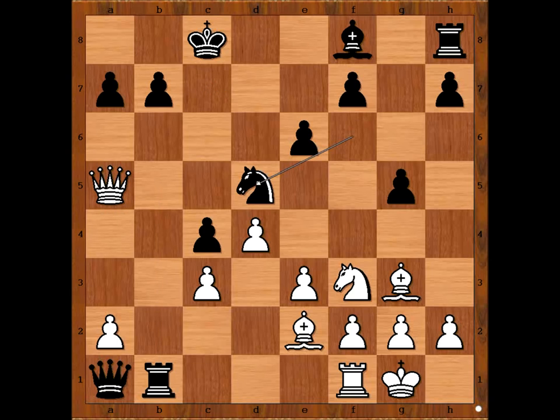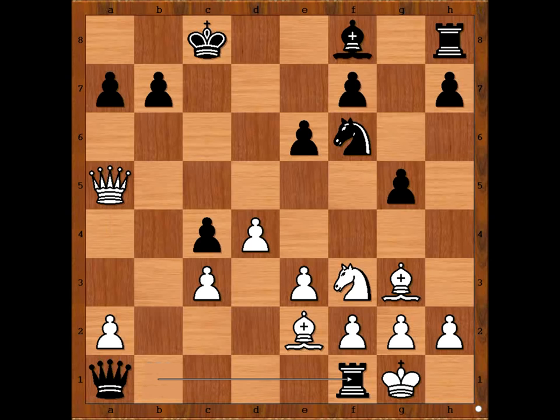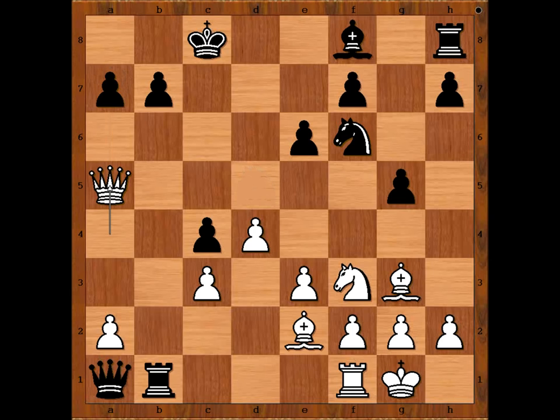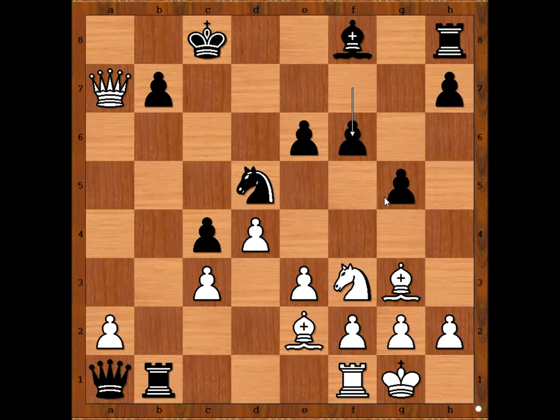Knight to d5. Black was not in a rush to capture the rook, because after bishop takes knight on d5, queen takes a7. So we have knight to d5, queen to a7. F6, defending the pawn on g5 and preventing knight to e5. Knight to d2, attacking the rook, which is the defender of the b7 pawn.